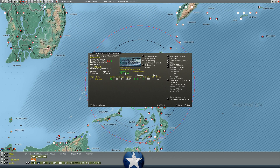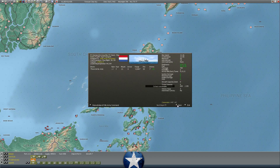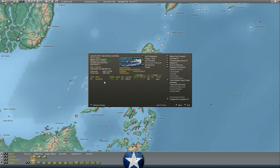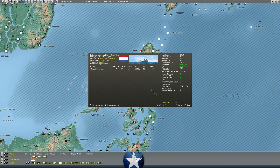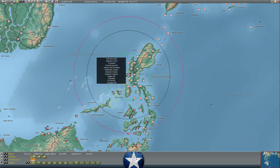We'll set him to return. He's got 233,350 supply that he should be able to unload before the sun comes up. He's already unloaded over 400 supply, so we're adding to the 38,100 supply at Bataan, bringing it to 38,500. Might be like half a day worth of anti-aircraft fire, but every little bit counts. This might be the last supply ship that comes into Bataan.